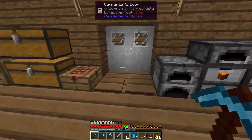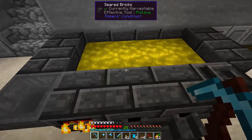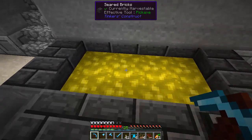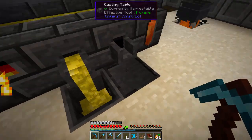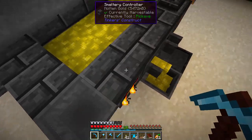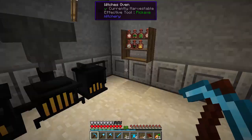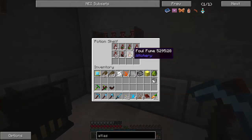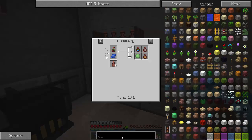Downstairs I've got some carpenter's doors going on. I've also got the smeltery — I purposely didn't make a 3x3 because I've never made anything else besides a 3x3. This is a 2x4. I've got a basin and a table so I can craft either ingots or blocks. We've got some foul fumes going now — that comes from jungle saplings.